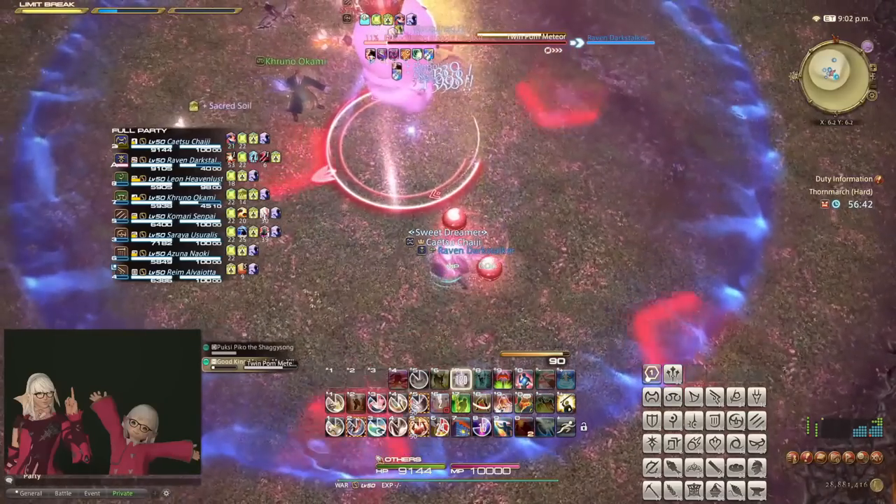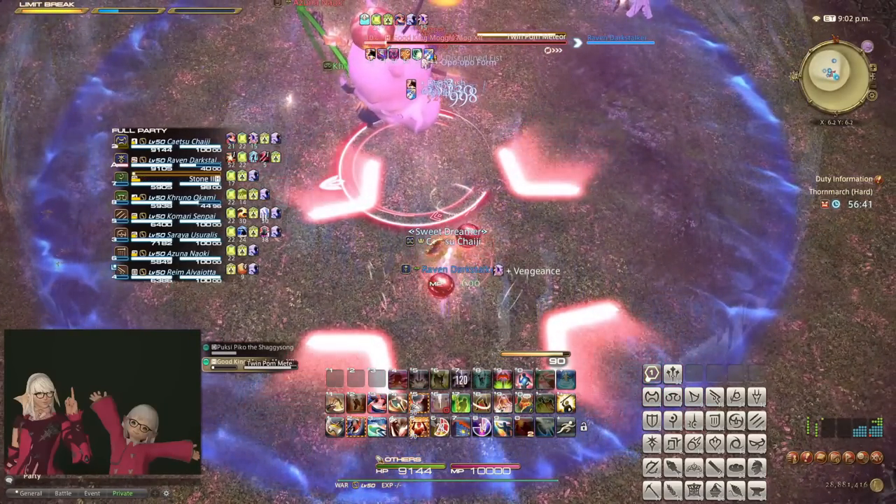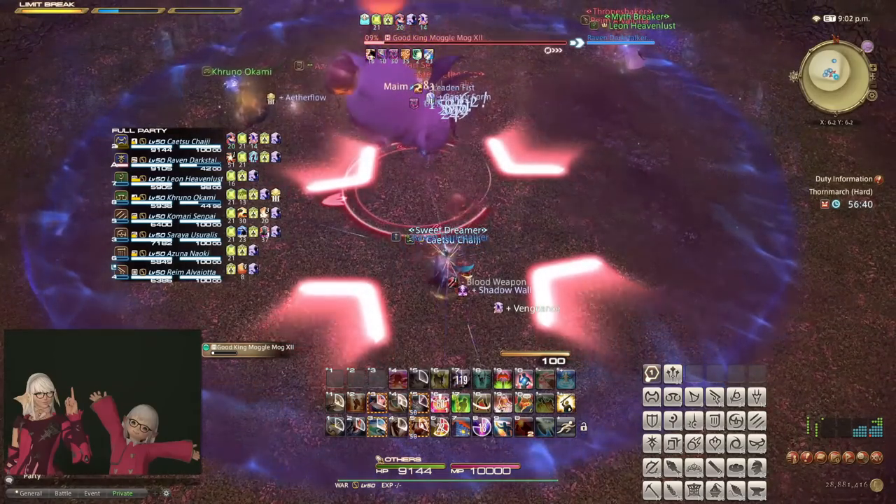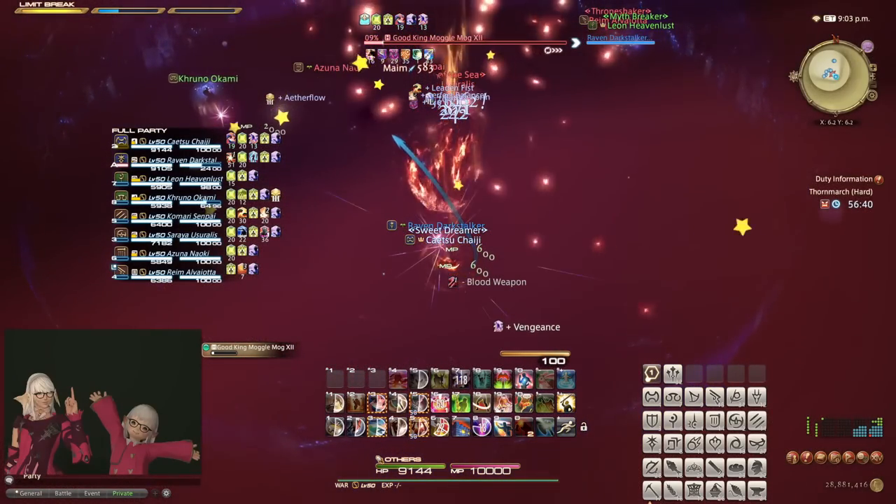If the stack indicates that two players are required, and another player steps in, hopefully a tank, then the damage is halved. If a third player steps in, the damage tends to be mostly unchanged.